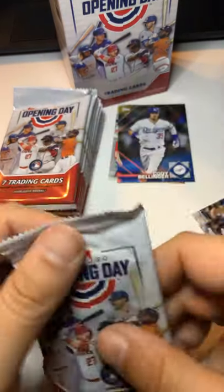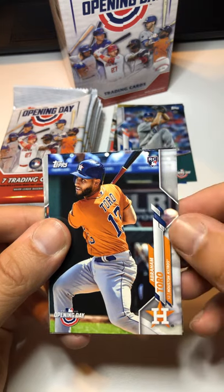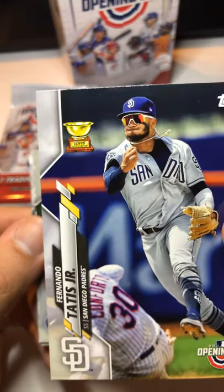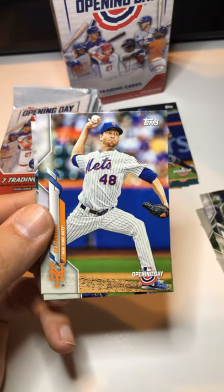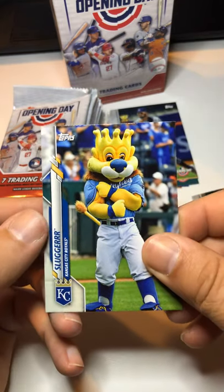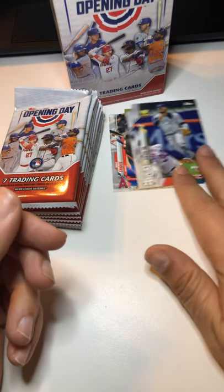Pack two: Clayton Kershaw base card, not too bad. Abraham Toro. Fernando Tatis Jr., which is a Topps All-Star Rookie — put that one up there. Jorge Polanco. Garrett Cooper. Jacob deGrom — he looks funny without the long hair. And then we got one of the mascots, Slugger from the Kansas City Royals, that's kind of cool. So that's two packs, we got a couple good cards so far.